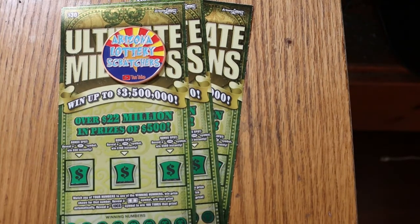This is a simple match-your-number game. You find the flying dollar bill, win the prize automatically. Reveal a hundred times symbol to win a hundred times that prize — I'm still looking for that. And we have three bonuses here for $50, $100, and $500.